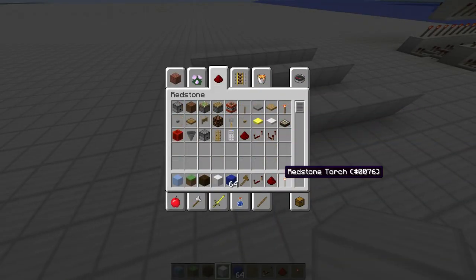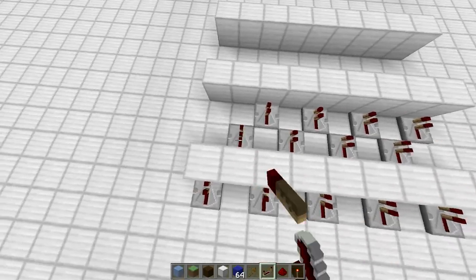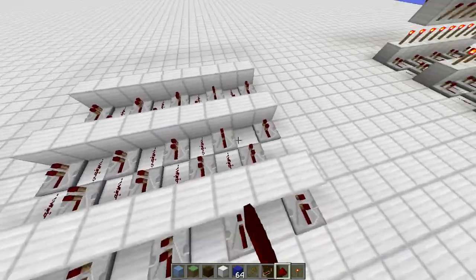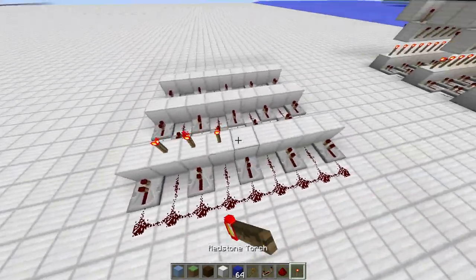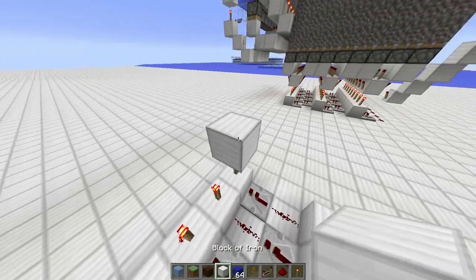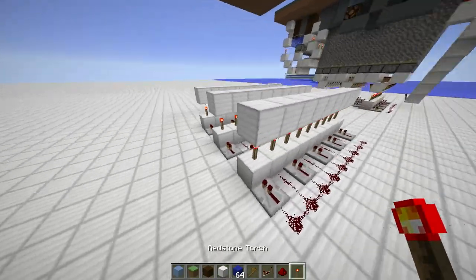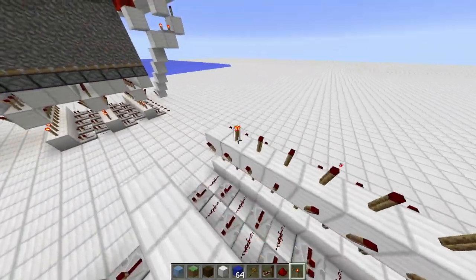For the redstone, we just need some very simple components: a repeater every second block, and we alternate the design inside. Same goes for this side here, and redstone everywhere in the middle. The next layer consists of torches, then solid blocks above, and then another layer of solid blocks. This whole design is just meant to power all the pistons which will be pushing up the cube.